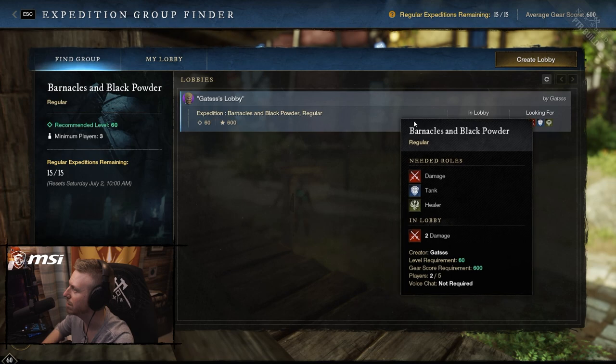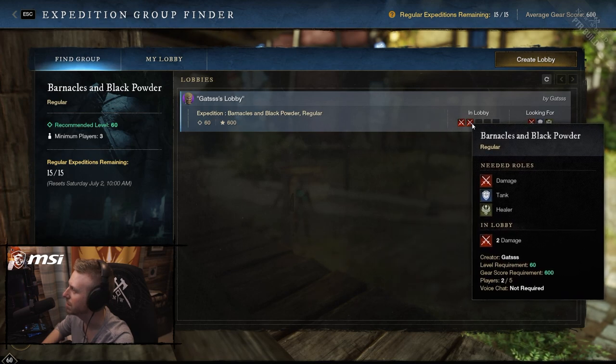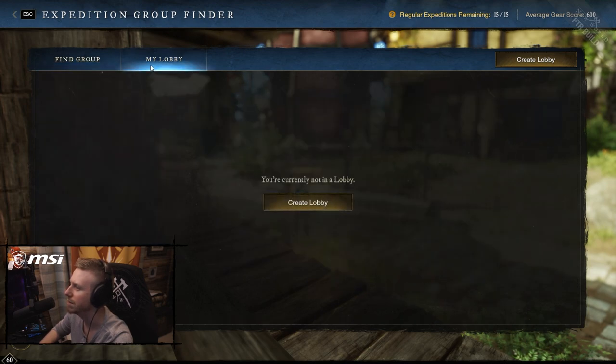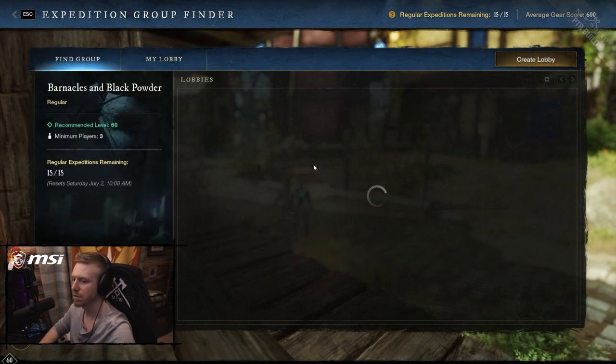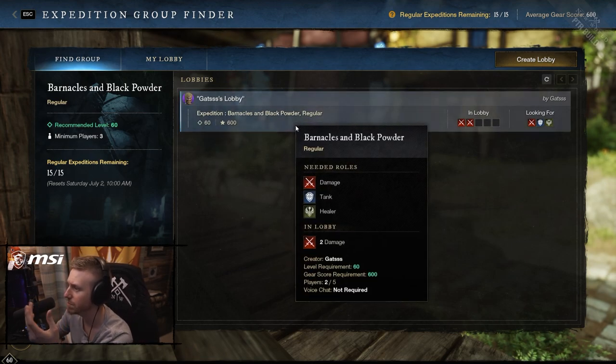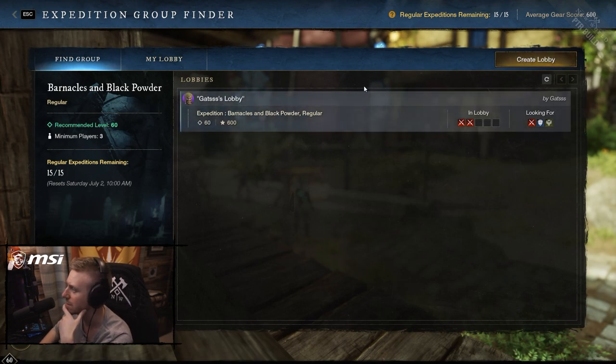Oh dude, look at this - a guy's lobby! Needed roles: damage, tank, healer. Level requirement 60, gear score requirement 600, players two out of five, voice chat not required. This is on the test server right now. If this is up on YouTube or anywhere else, we are currently on the PTR - the public test realm. This is going to be a new feature coming probably at the end of July, which is the group finder, along with all the other crazy stuff coming in this patch.